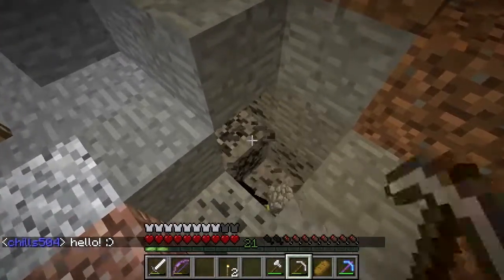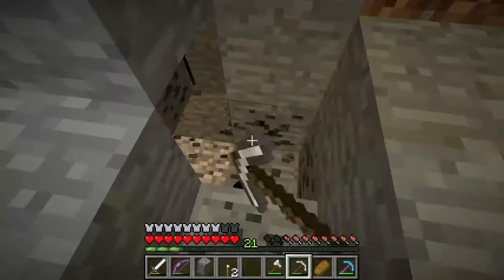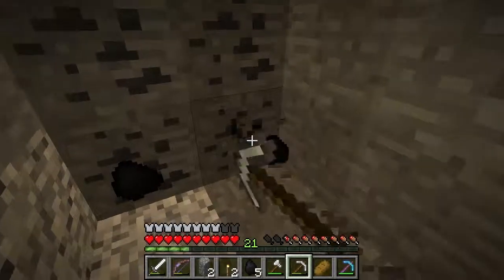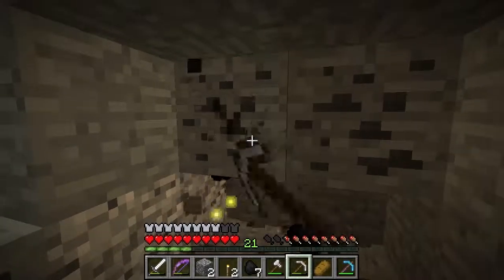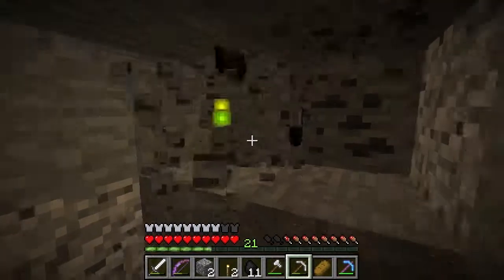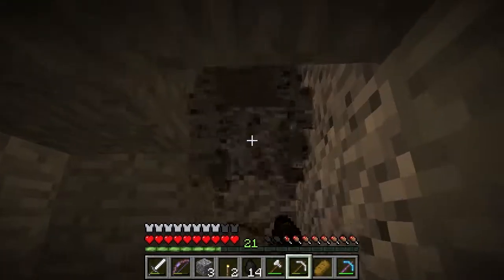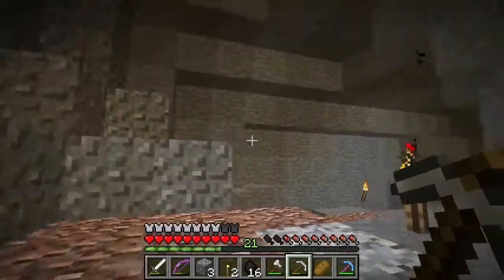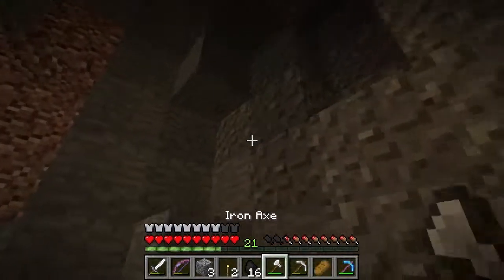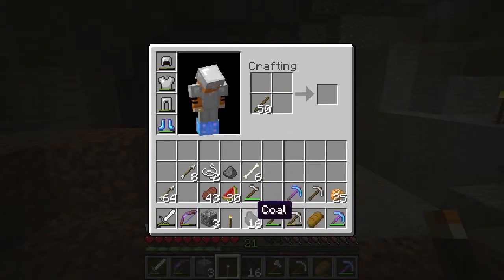I always forget — I went and got some coal earlier and ended up with a silk touch pick, so I silk touched all of it and said, 'Well, that was useless.' So I'm going to get a fortune pick later. Actually, I could silk touch any diamond ore I find and then fortune pick it later to get even more — remembering how to Minecraft.